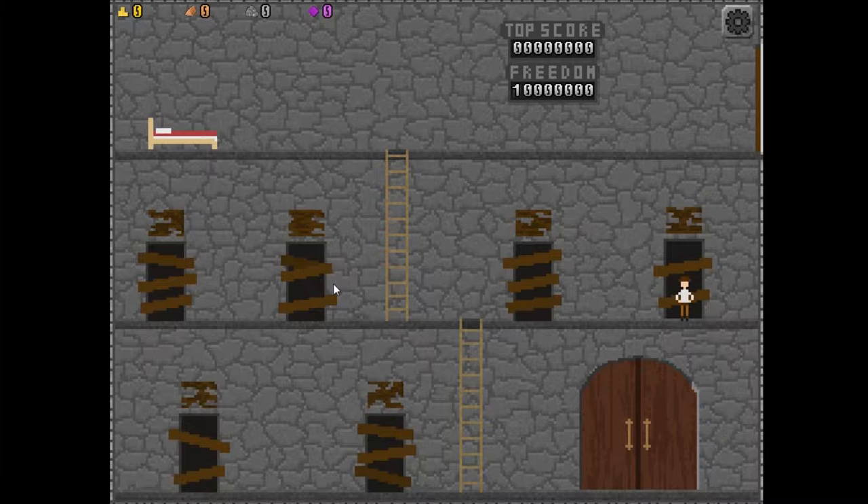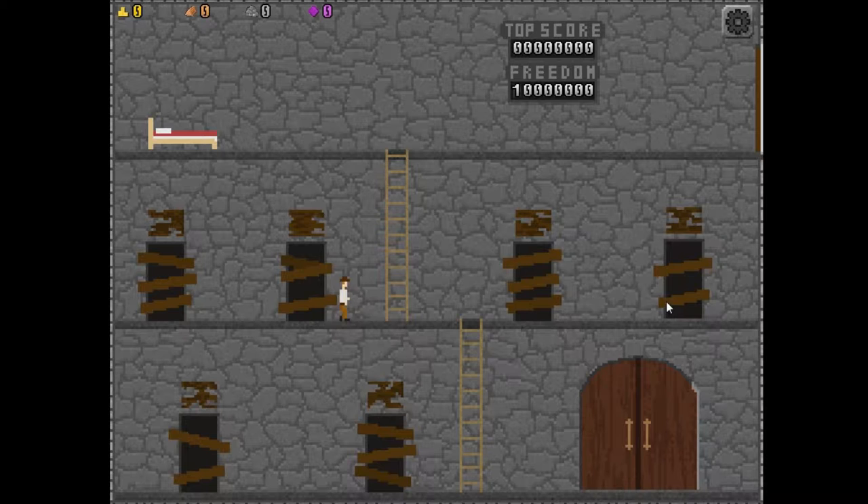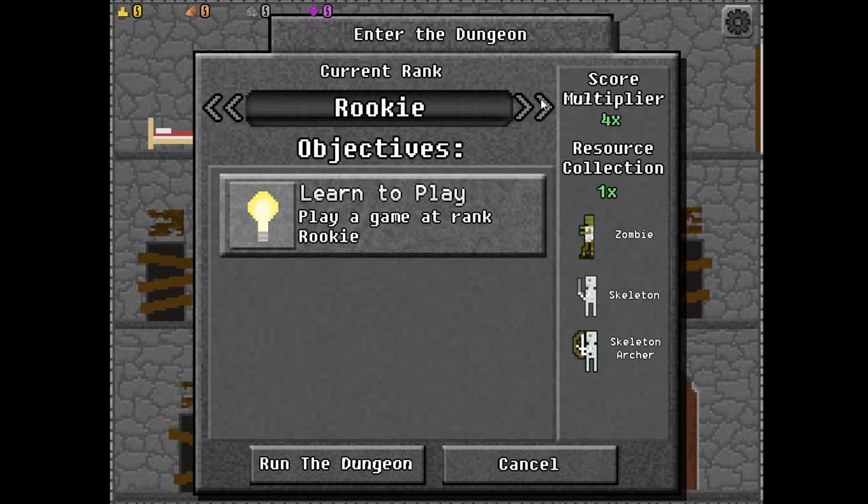I've played a little bit of this already, so I slightly know what I'm doing. But I'm terrible at video games, so expect lots of stupid mistakes. I know we can open these rooms, but we have to get materials like wood and stone, and we get that by going through the big doors where we do all of our adventuring. The current rank we have is Rookie, and when we complete these objectives we can go up to higher ranks.